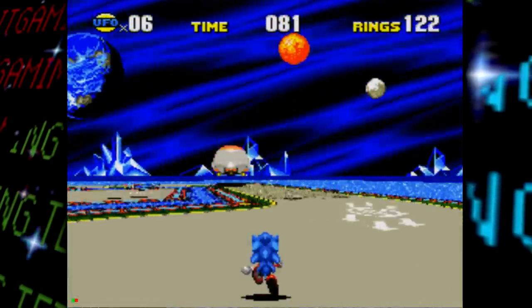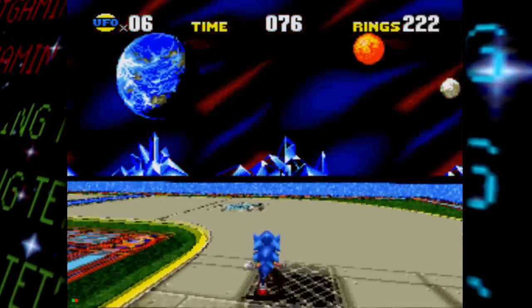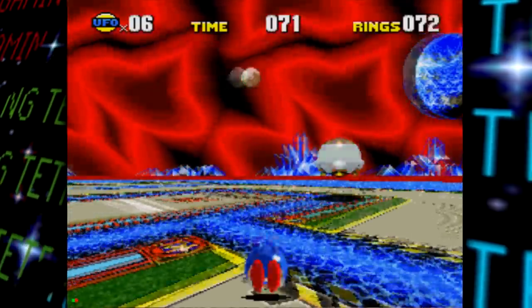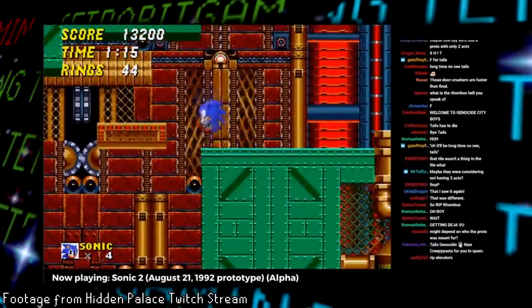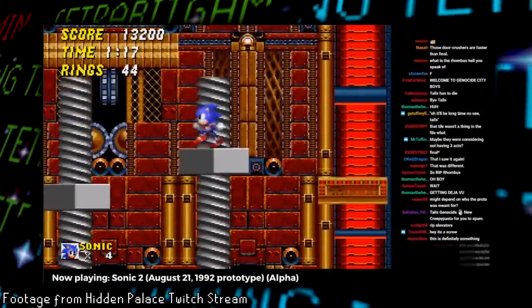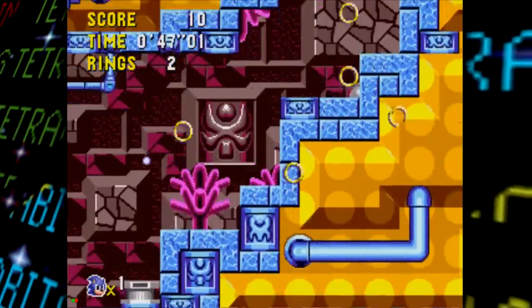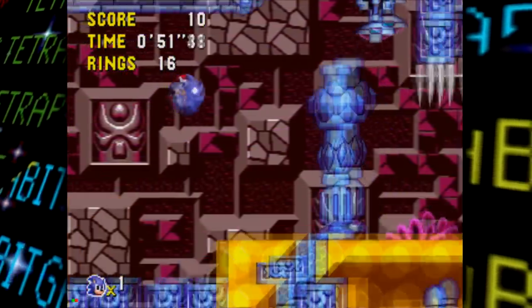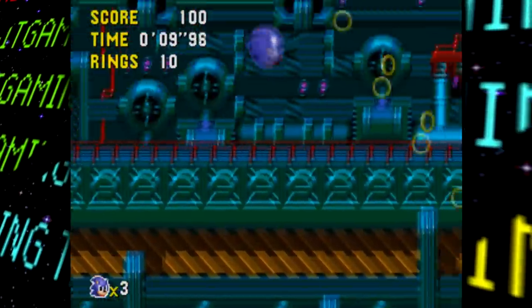Those were most of the bigger noteworthy changes seen in the latest dump of Sonic CD prototypes. I always love diving into pre-release versions and seeing how they changed over the course of development. The Hidden Palace has also recently dumped some new Sonic 2 and Sonic 3 prototypes, so expect videos on those in the near future. A huge shout out to the Cutting Room Floor and the Hidden Palace for sharing these awesome prototypes with us.